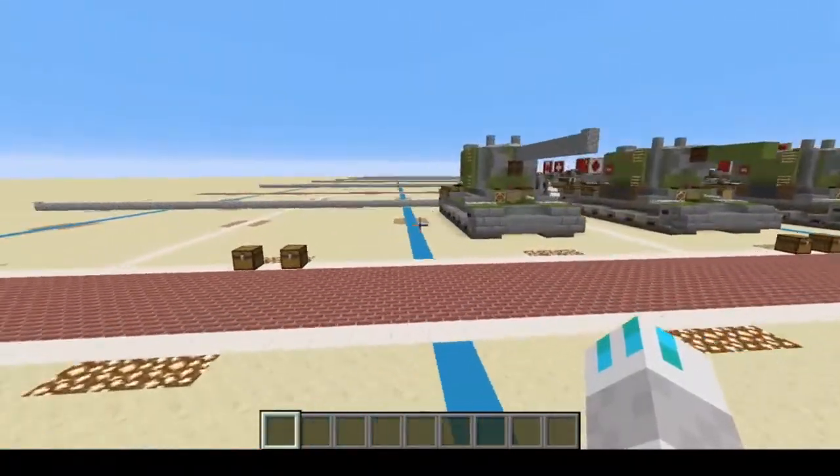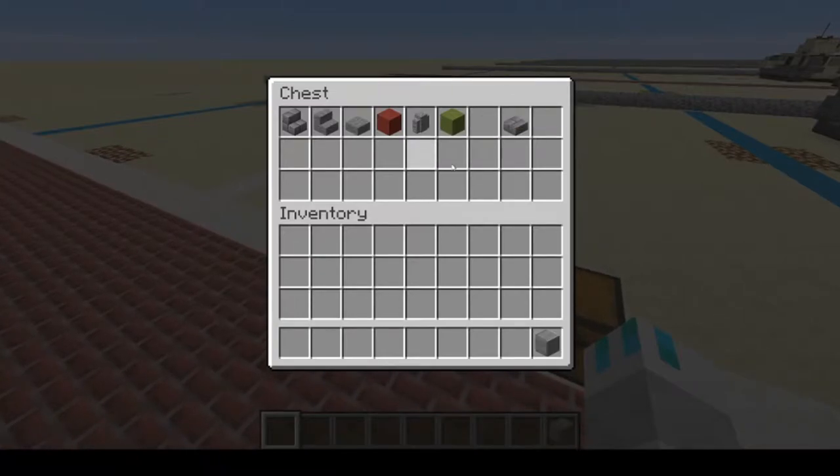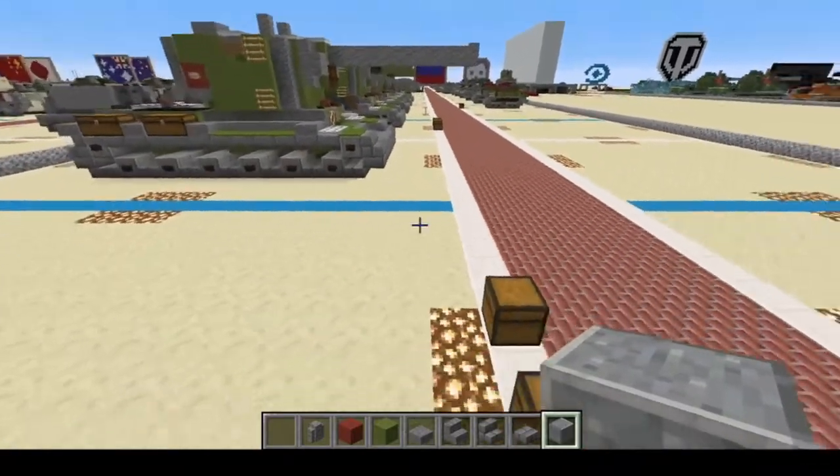Let's get started. Today you'll be needing polished andesite, stone brick slabs, stone brick stairs, stone slabs, lime terracotta, red terracotta, and andesite wall. It's going to be very similar to the other KV-2, just more basic with a different gun.